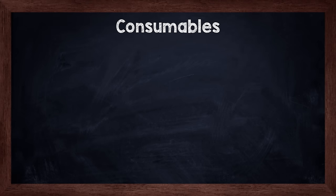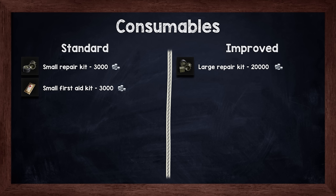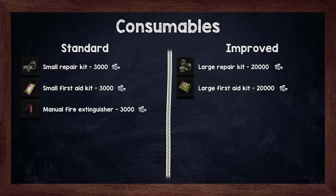Consumables are generally divided into standard and improved variants. The small repair kit repairs one chosen damaged module and costs 3,000 credits; the large repair kit costs 20,000 credits, gives a 10% repair speed boost, and repairs all currently damaged modules. The small first aid kit heals one chosen injured crew member for 3,000 credits; the large first aid kit provides 15% passive injury resistance to all crew, lowers stun duration and heals all injured crew members for 20,000 credits. The manual fire extinguisher costs 3,000 credits and extinguishes fire when activated, with effectiveness depending on player reaction speed. The automatic fire extinguisher at 20,000 credits passively reduces fire chance by 10% and activates automatically almost immediately after the vehicle catches fire.